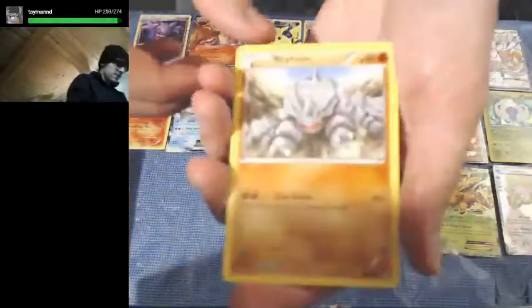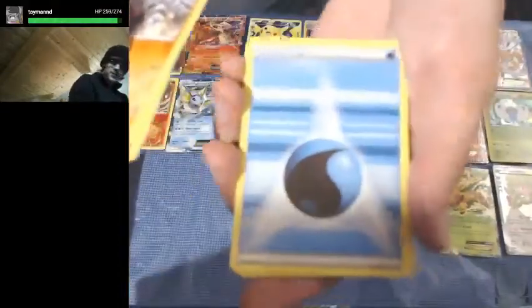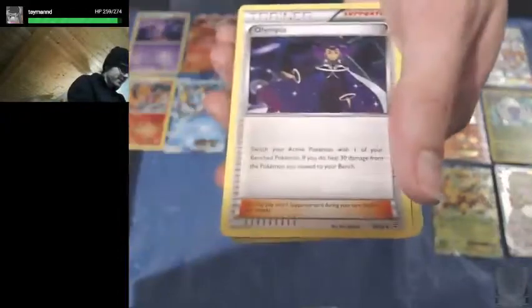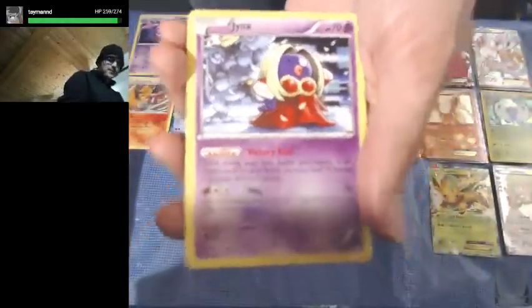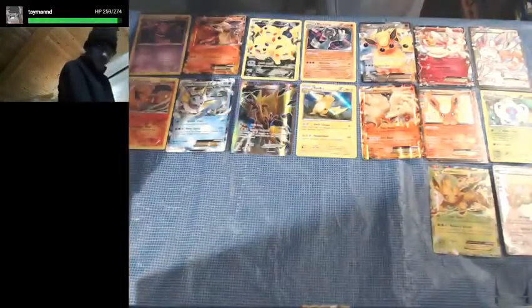Let's see what we got. Rhyhorn, Fairy, Jigglypuff, Water Energy, Flabebe, Revitalizer, Olympia, a second Reverse Holo Meowth, another Slurpuff, and another Jynx Non-Holo Rare. Not much in that pack.